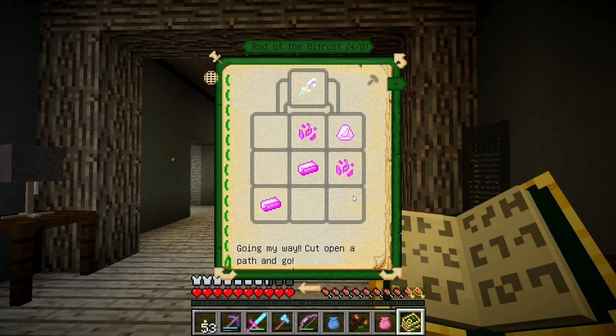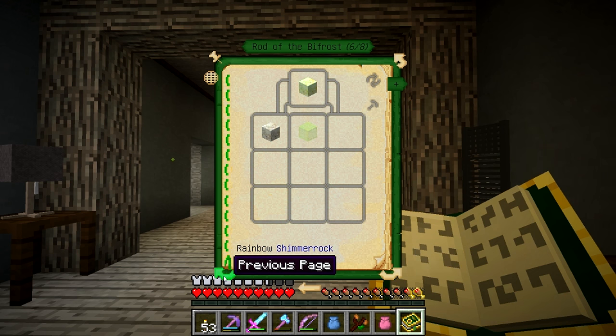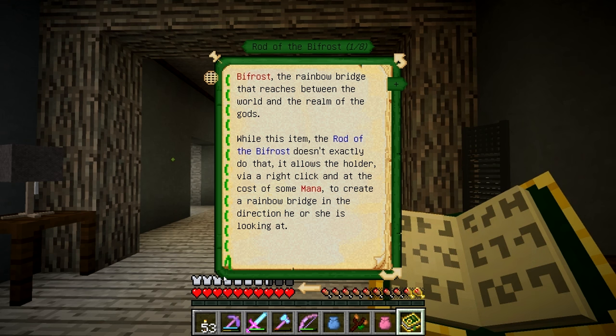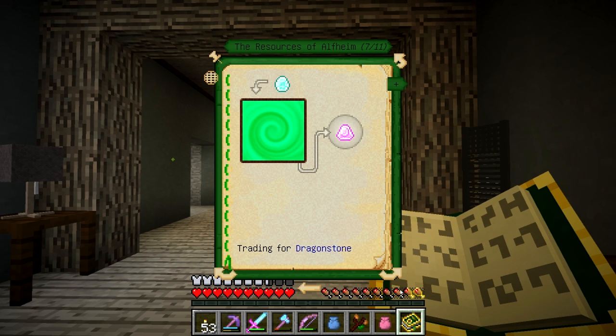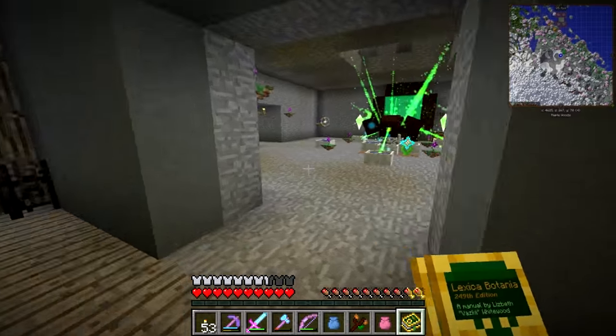I've decided what I want to make today - I want to make the Rod of Bifrost. It says 'The Rainbow Bridge that reaches between the world and the realm of gods. While this item doesn't exactly do that, it allows the holder via right-click and at the cost of some mana to create a rainbow bridge.' That sounds perfect! I need a mana diamond, pixie dust, a mana pearl, and some elementium. Let's have a go at making this!